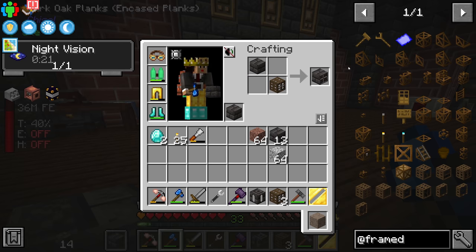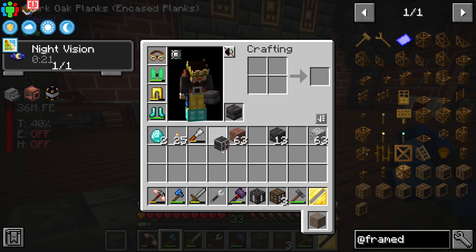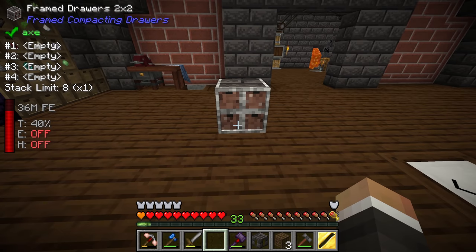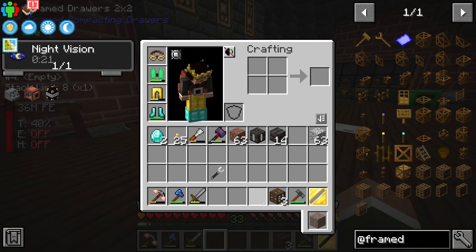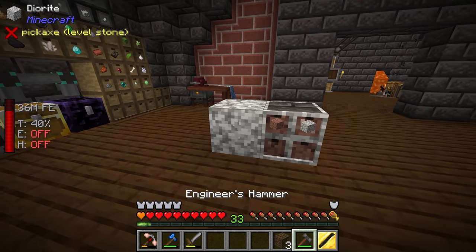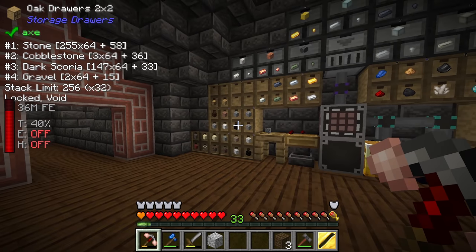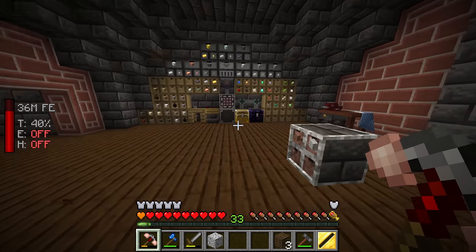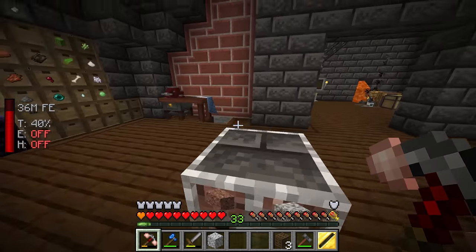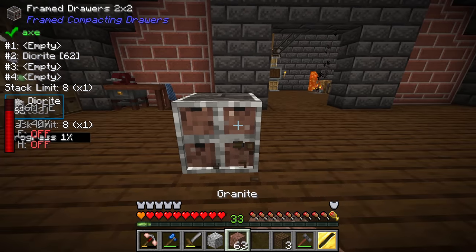In the crafting table there are three slots around the framed drawer to change how it looks: the back corner is the outside edge, the bottom left slot is the front where items display, and the top right is the outer edge. Crafting it creates a custom-looking storage drawer. For example, a hideous combination just to show what's possible, obviously looks terrible — but you can use it just like any other storage drawer. The idea is to replace all these drawers to get a nicer aesthetic in our base.